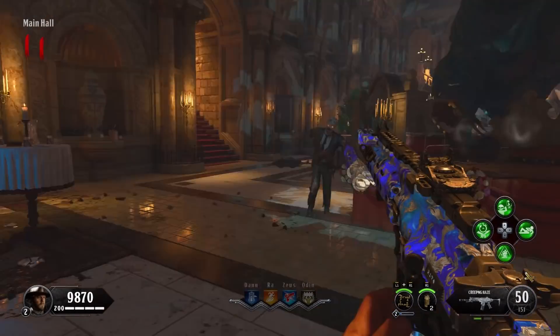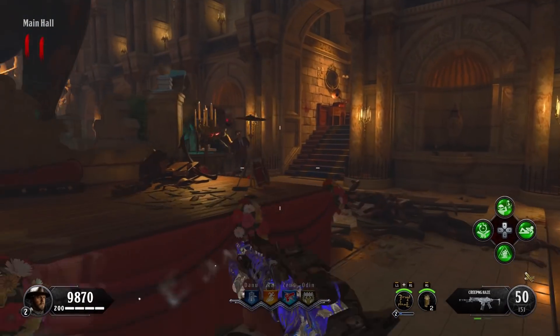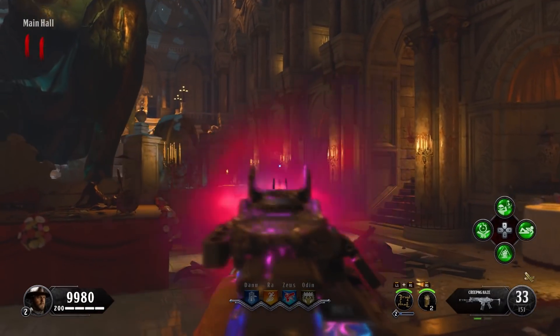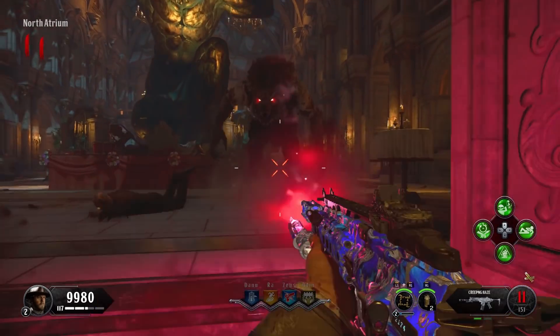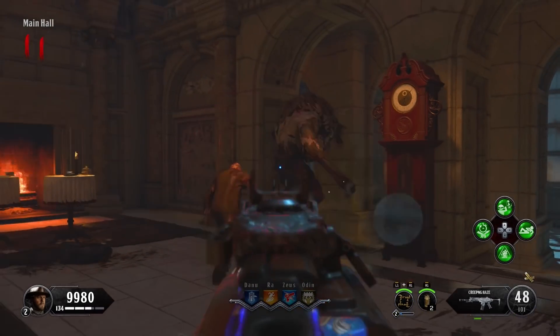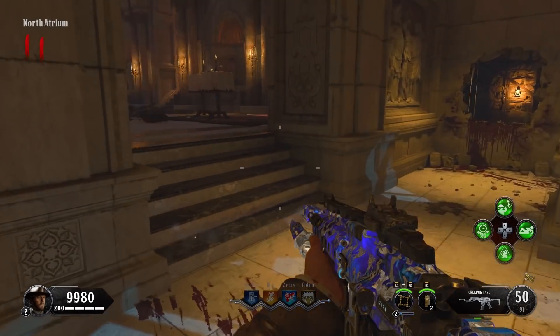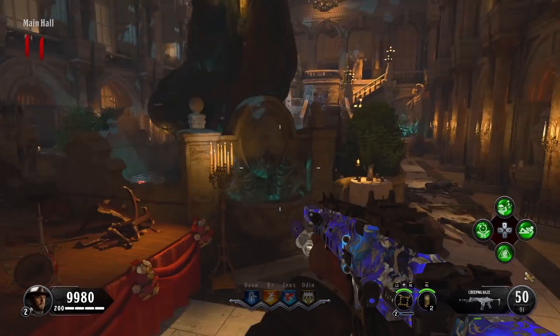What's going on fellas, welcome back to the channel, my name is Grizz. Today we're going to be in Black Ops 4 Zombies on the new DLC 1 map, Dead of the Night. This map is pretty awesome and I'm going to be showing you how to get silver bullets — you can upgrade your bullets to silver bullets where you'll stand a better chance against all special enemy types.